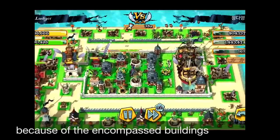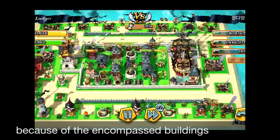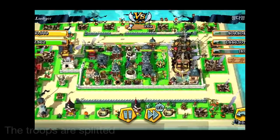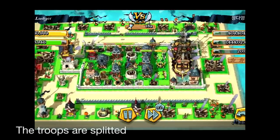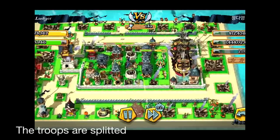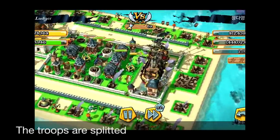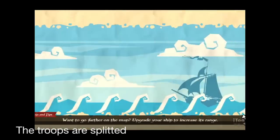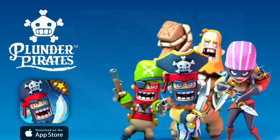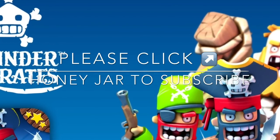Now they're splitting apart and circling around, and it's very, very easy to defend against these kinds of split troops. As the encompassed buildings are within the reach of the cannons, while they're circling around, they're going to be damaged. This is going to be a very effective way to defend your base. Try to combine the double fence and encompassed buildings — it's going to be a very effective way to defend your mainland.